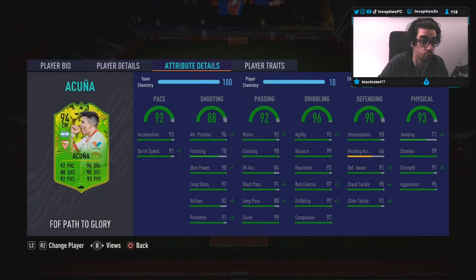Shooting on this card is really nice at 98 shot power. Yes, the finishing is at a 78, but obviously with a card like this, it's a very similar situation to Renato Sanchez - Renato Sanchez has low finishing but the shot power compensates really well. So hopefully that translates well in-game for Acuna. Attacking position is also a 96, so on the balance instruction in that center mid area he could play that role really nicely. Long shots is also at a 97, which is really, really dope.